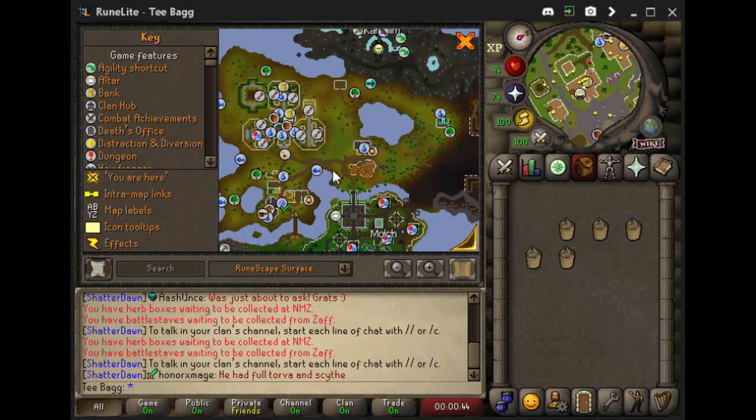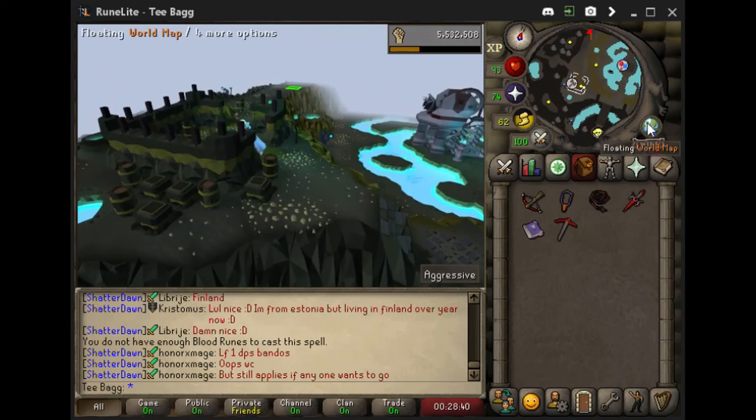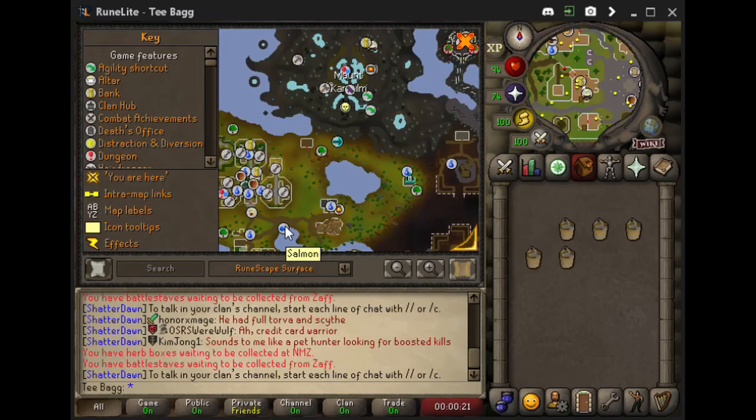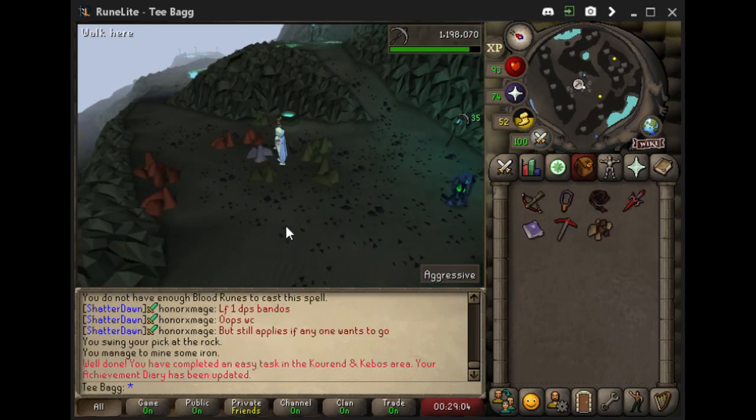If you don't have access to that, you can use the Arceus Battlefront level 23 teleport and run all the way southeast. Once at the fishing spot, make sure you use the lure option and just wait till you catch a trout. Once you're done, the next thing we're going to want to do is head over to Mount Karuulm to mine some iron ore. From the fishing spot, you can either run all the way north or use a Glory or Ardougne Cloak to get to a Fairy Ring using CIR, or use the Arceus level 23 Battlefront teleport. Once you're at the mining spot, go ahead and mine some iron ore — task complete.